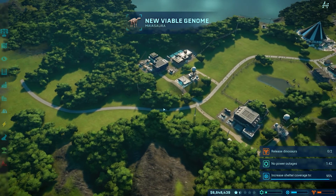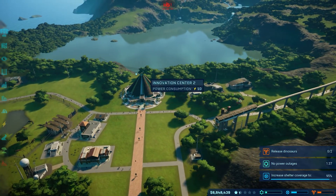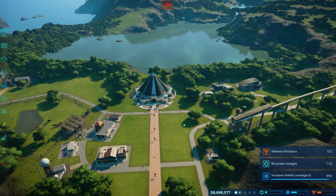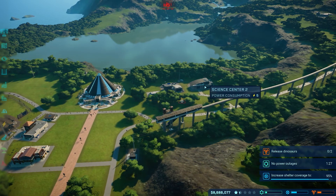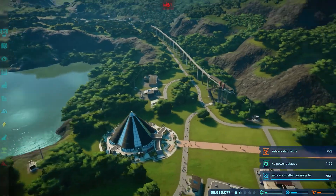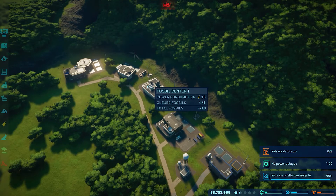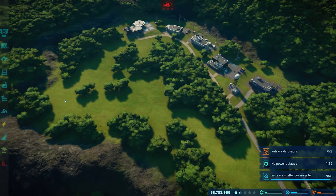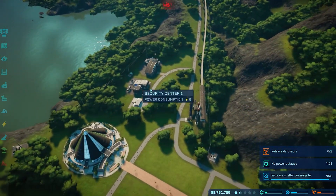I'm thinking about adding another power station but I want to make sure the shelter is easy, so we're going to stick that over here. I did add the innovation center just because it looked cool. Then I decided to keep all the other little centers over here — we got the security center and the science center. Up here we have a fossil center, research center, and ACU center. I might leave it like this for a little bit.